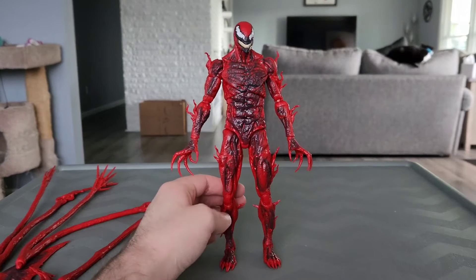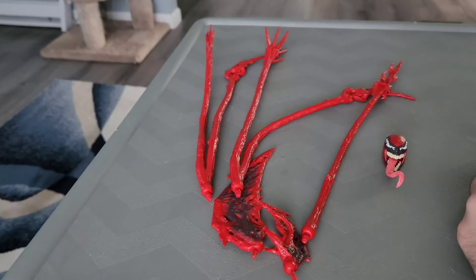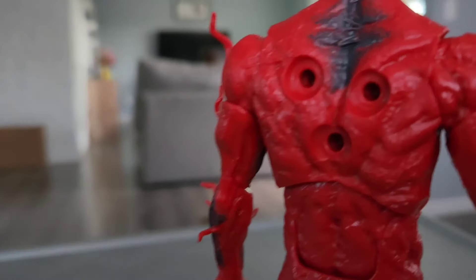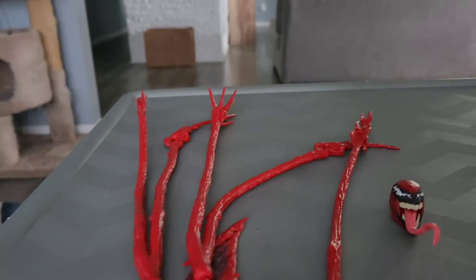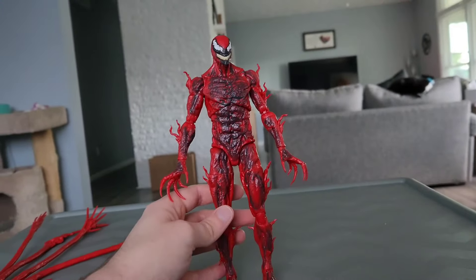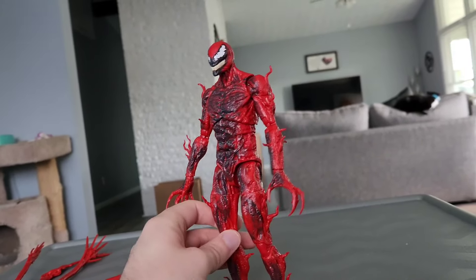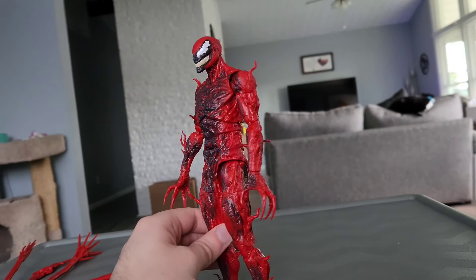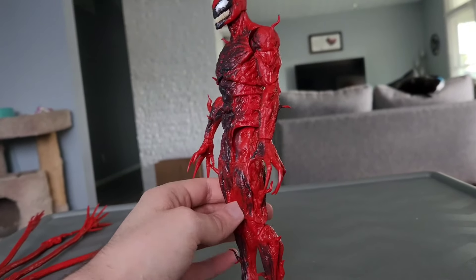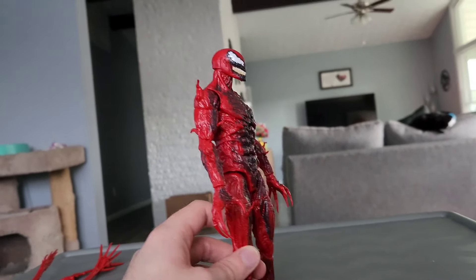I got Carnage out of his box, and here is the figure of Carnage along with an extra head, an extra blade, and some extra tentacles to go on his back. These are the slots for the tentacles and stuff like that. When I first saw the reveal of this figurine, it looked freaking glorious — it looked awesome. And I really did like Carnage and his design in Venom Let There Be Carnage. His design was very cool. Even though the voice didn't sound very accurate in the movie, Carnage still looked like Carnage, and it was incredible.